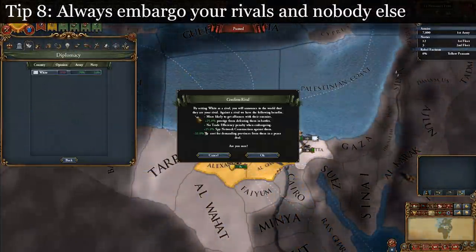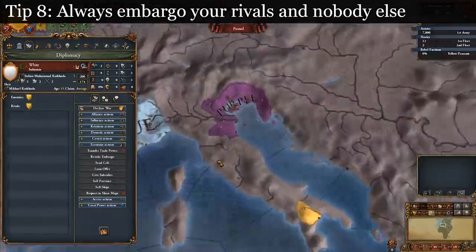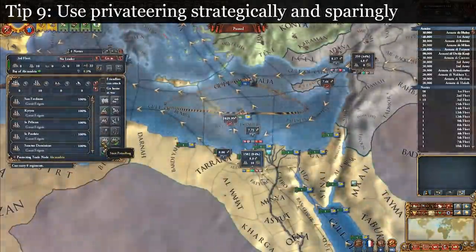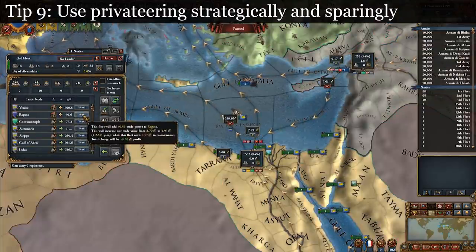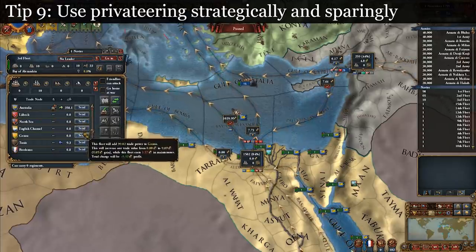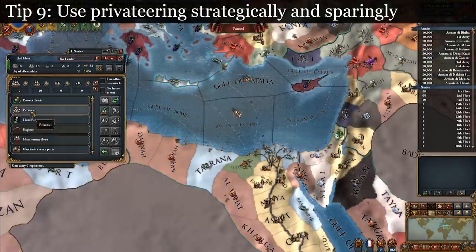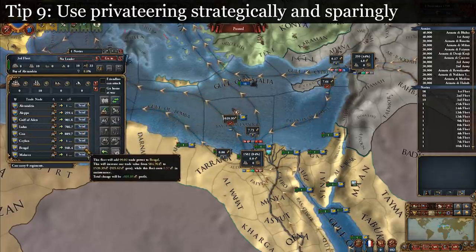Tip 8: always embargo your rivals and nobody else. Embargoes against rivals are free, but those against other nations cost you 5% trade efficiency, which is almost never worth it. You also get power projection from embargoing rivals, so there's no reason not to. Tip 9: use privateering strategically. You can use light ships either to protect trade or to privateer. I've found it's almost always more lucrative to protect trade due to privateering only giving 40% of the plunder, but piracy still has its uses. If I'm economically more powerful than my foe and they rely heavily on trade income, it can be seriously damaging to their economy. Even though I might make less, the damage to them can sometimes be worth it. It can also be a good source of power projection.